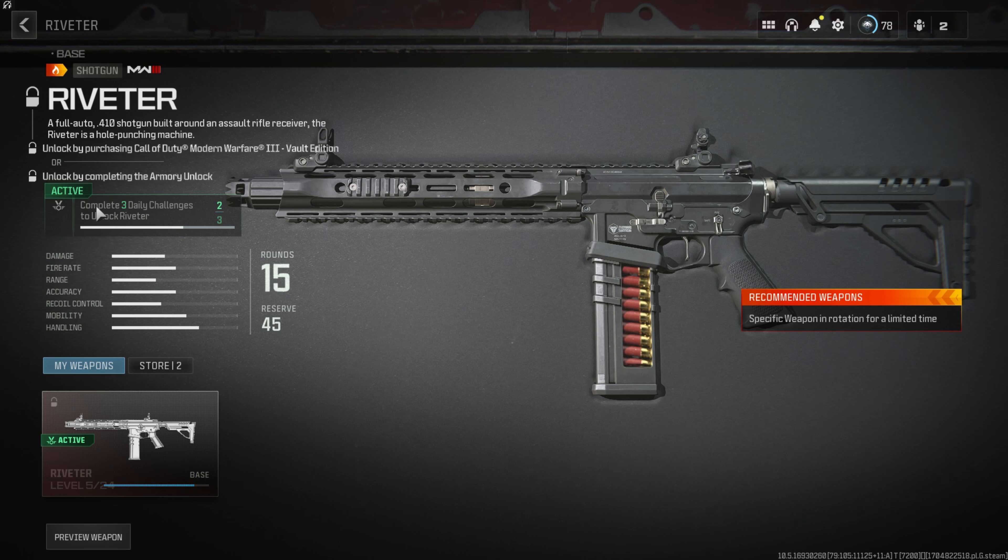Now the gun will unlock. This section is called Activities. It is completely a Daily Challenge. You can unlock your first call. You can take a daily challenge and the gun will open for you. You can see the gun.